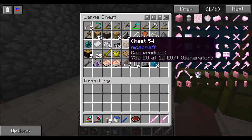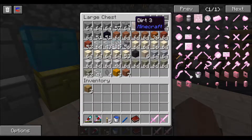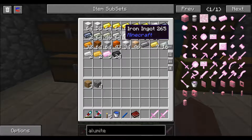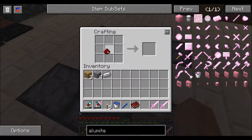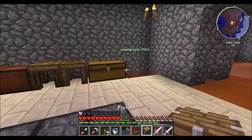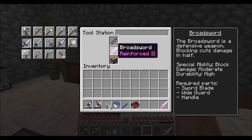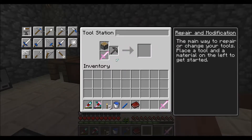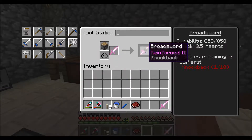Let's build a piston. I need three wood, four cobblestone, a piece of iron, and a piece of redstone. I put these in the wrong place once again. Oh, sword — can I not do this? Oh, there we go. Knockback.